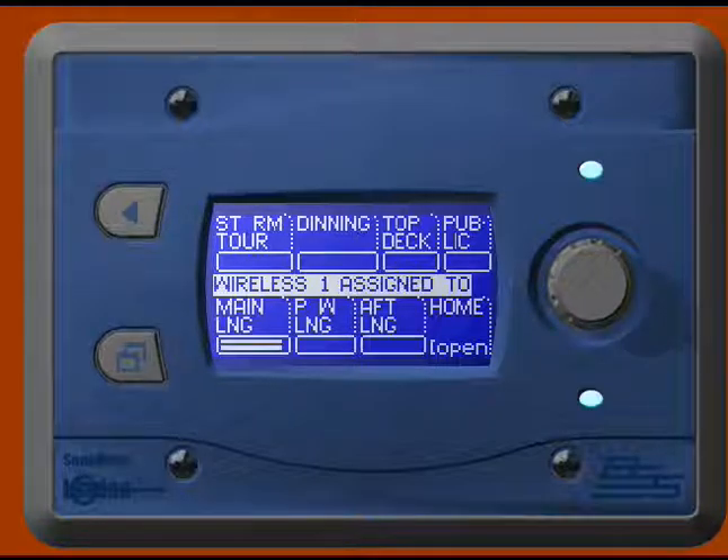So when I press main lounge, dining will go out. That will happen automatically in normal operation. We have wireless one in the main lounge, and we can put it in the public area as well — that is the only place where it will allow you to keep toggling it on and off across those areas.